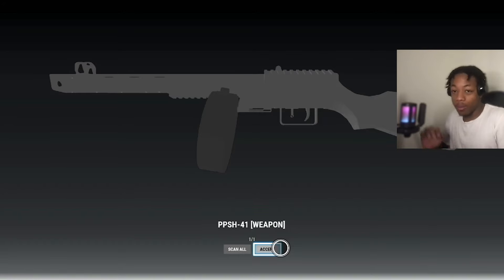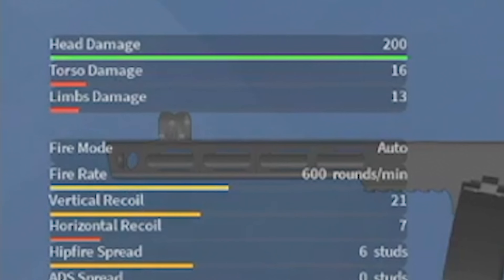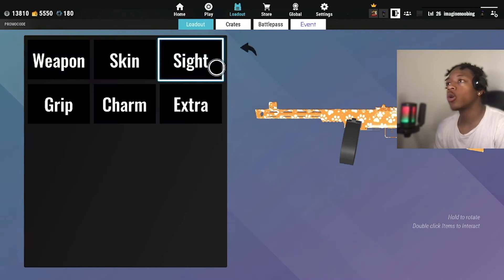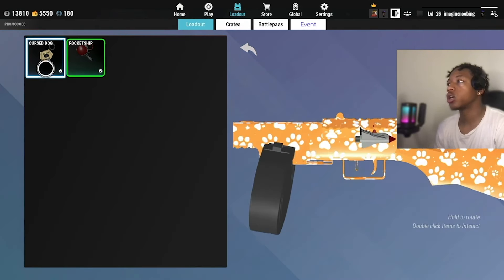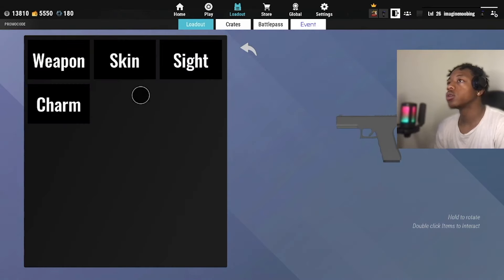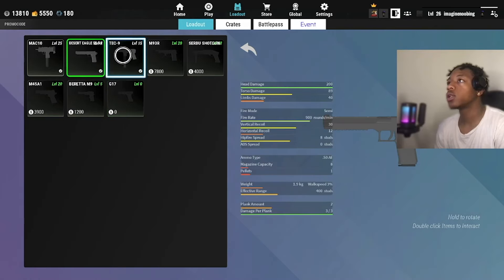The PPSH used to be one of my favorite weapons in Call of Duty and stuff, so with that being said, PPSH don't fail me. Peep the damage before we start — this is horrible, like this is a loved weapon. We're not gonna put any sights on it yet, no grip, no extra, but we'll throw that charm on. Secondary with the PPSH? You already know — we got to go with the Desert Eagle.